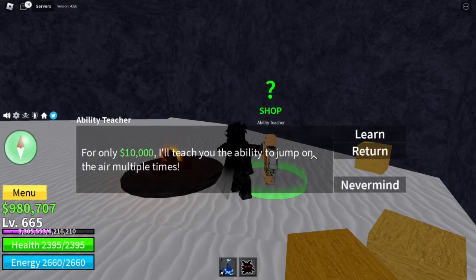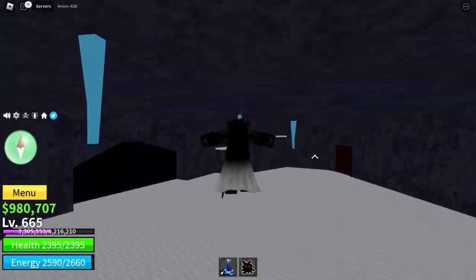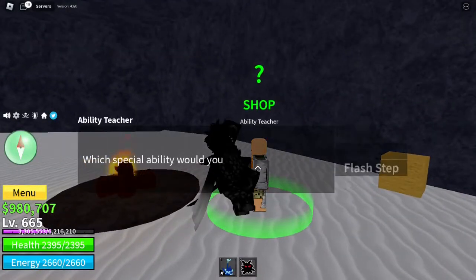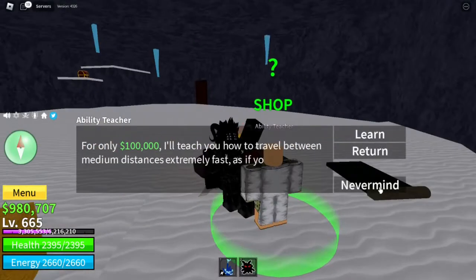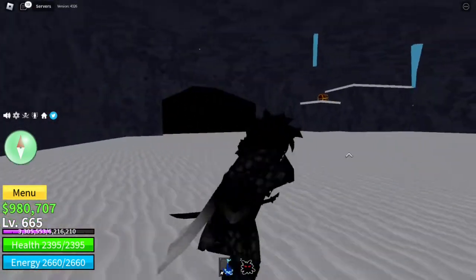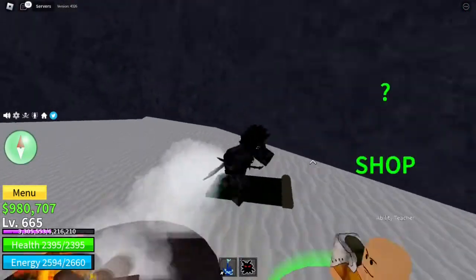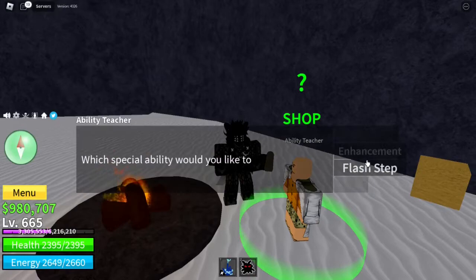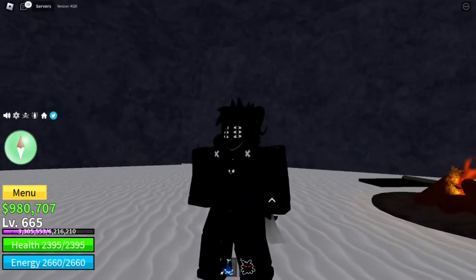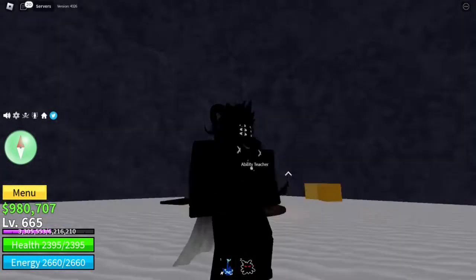He teaches Sky Jump, which is Geppo, for 10,000. It basically allows you to jump around 5 extra times in the air — really helpful. Then you have Flash Step for 100,000, which allows you to teleport — really nice if you have the money. And then we have Haki, which is 25,000. It will start at the arms or legs, and it won't look like mine because I have full body.